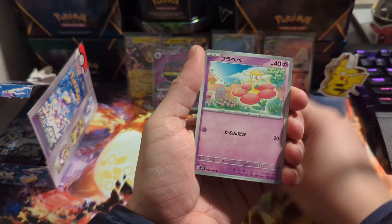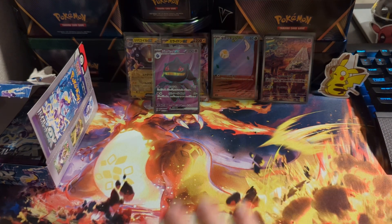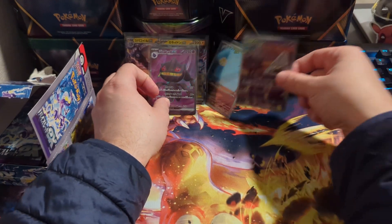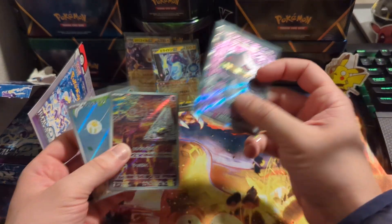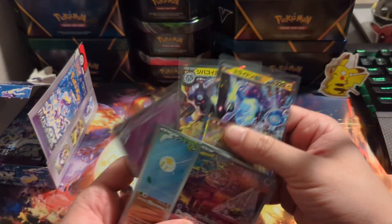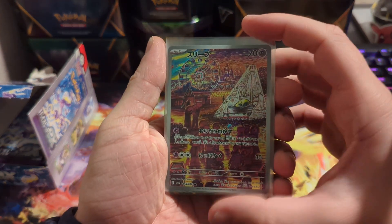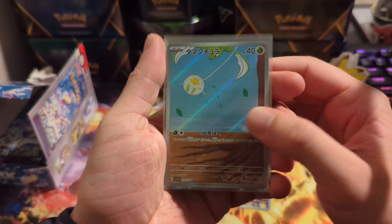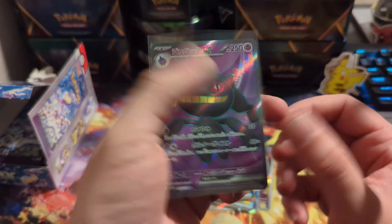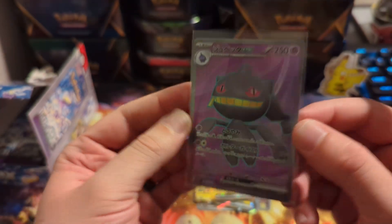What do we got? Blipbug, Flowet. We did get a holo — Indeedy. But that is that. Not too bad for the first half. We got two of the Pokemon art cards and then two EXs and the full art. This one's a little bland but it is what it is. We got those two EXs and the cool little full art — I love the pattern, it looks sick, definitely a cool pattern.